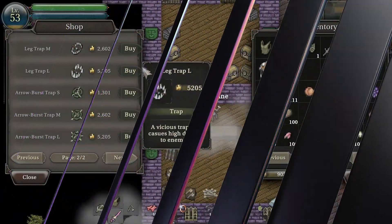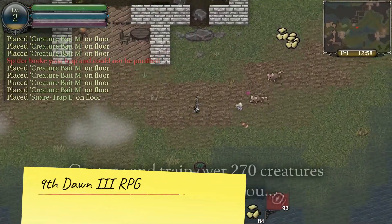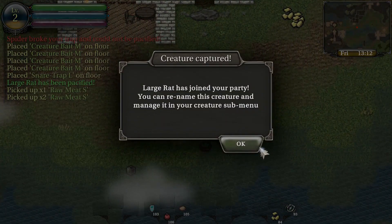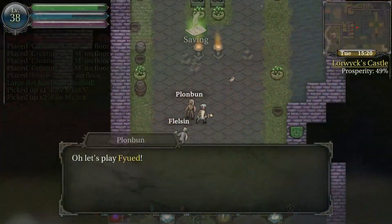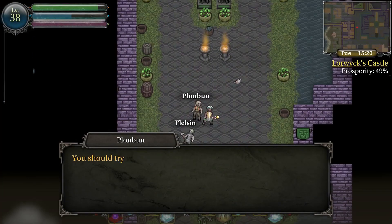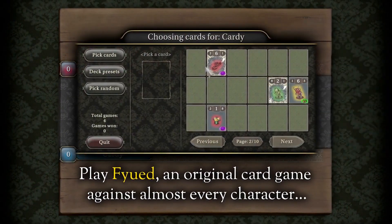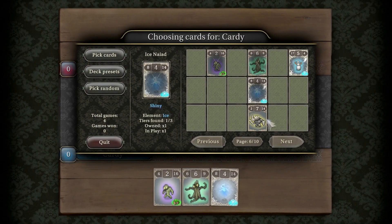Ninth Dawn 3 RPG — Ninth Dawn 3 is the culmination of the last two titles in this action RPG series, and it offers a boatload of polish, not to mention tons of loot to collect as you explore the game's vast open world. Think 2D Skyrim, and you're getting close.